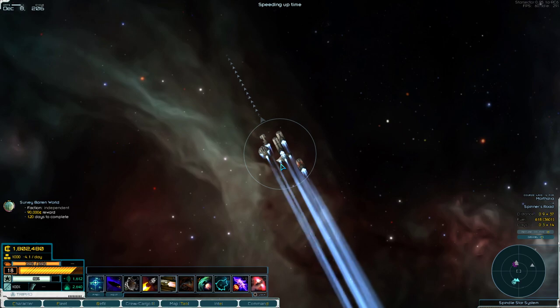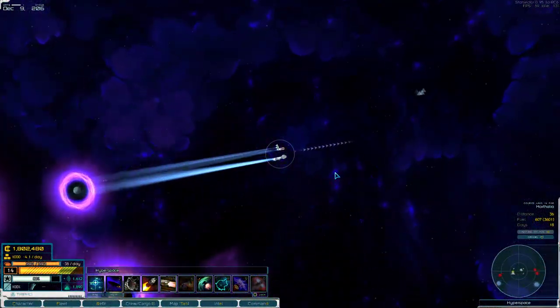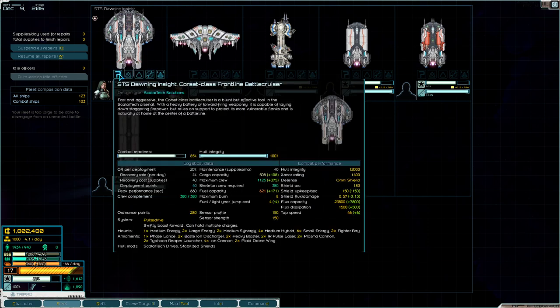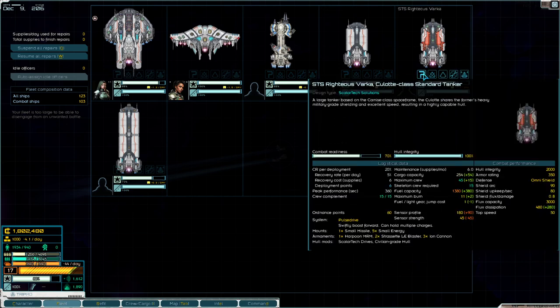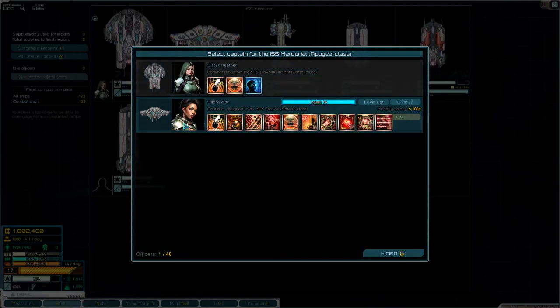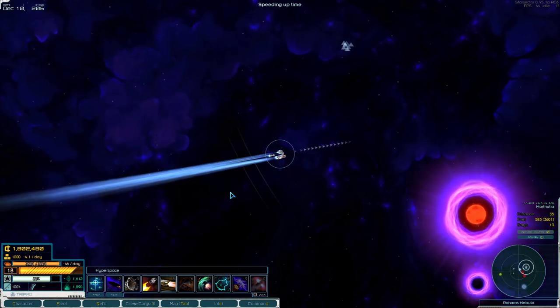We've got our little fleet here, which comprises of — let me pause this — our Corset class frontline battle cruiser, a Satin class assault battle cruiser, and we're running an Apogee balanced cruiser. We've got our freighter, our tanker, and another freighter. Now this joker's huge. And we've got our pilot here — there's me — and we've got our other one here, Zabra Zion. Chica is max level at level 14.